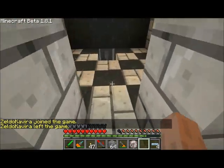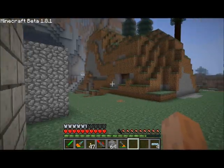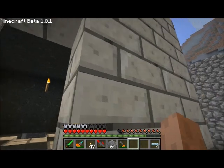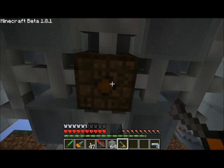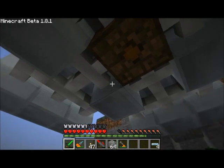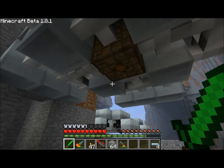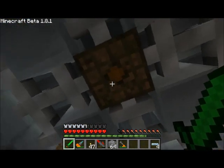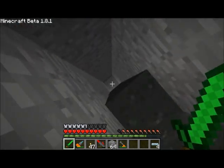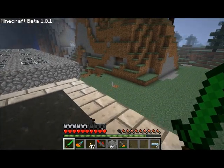Now we're going to go ahead and place down our MFSU right there. It's definitely pulling more juice than I thought - I didn't think it could handle that much juice. Maybe I don't want the bat box there - that might be part of it. So what happens is the tin cables here are just fine for using within the solar flower. But if I didn't have this bat box here as the centerpiece, I could probably run a tin cable straight down to the MFSU. For now, I'm just going to go with the old reliable fiber optic cables.